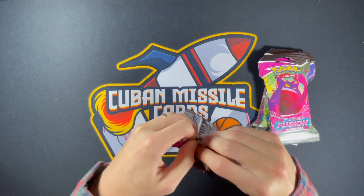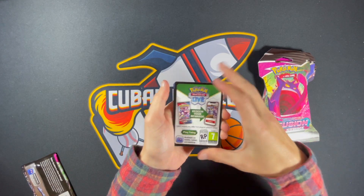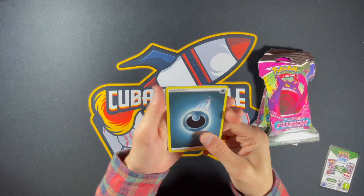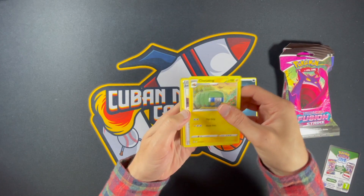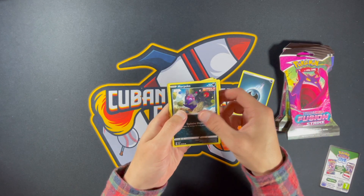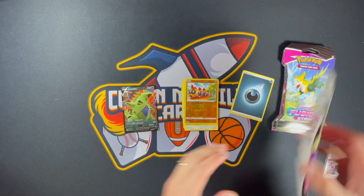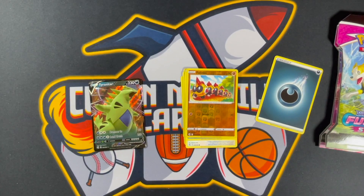Definitely hoping to hit the VMAX Gengar. Interesting new code card here — not sure if that's a white code card, a green code card, or if they've just changed code cards. We've got Energy, Magcargo, Chargerbug, Judge, Growlithe, Falinks, Morpeko, Smeargle, Qwilfish, and a Tyranitar V. Nice — solid hit, good-looking card. Let me zoom in a little bit so you can see that better.